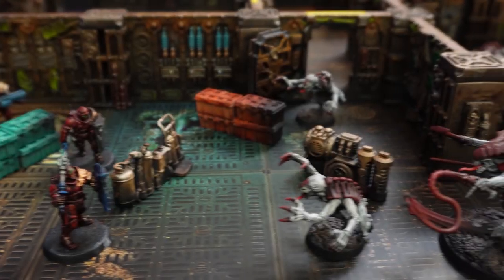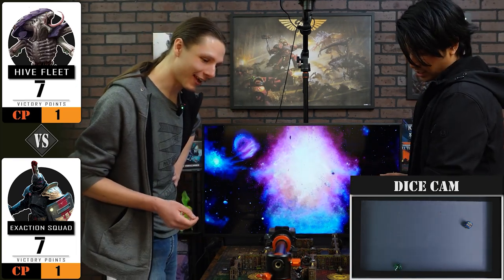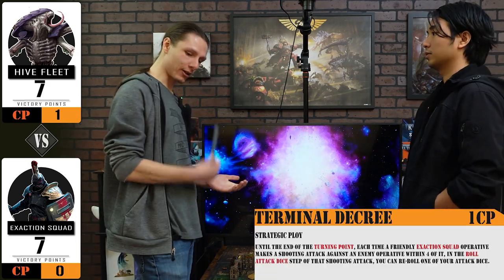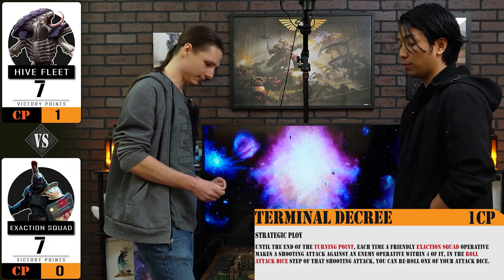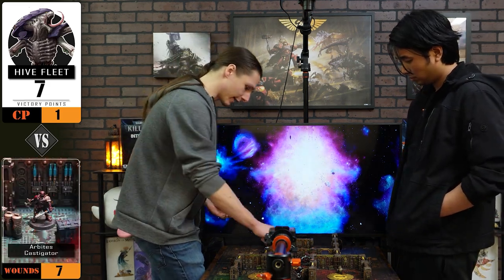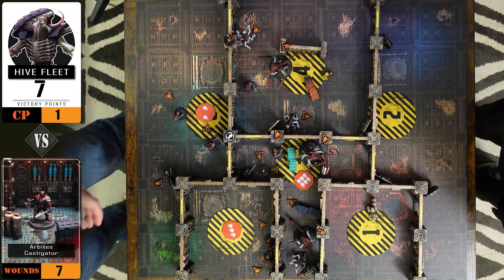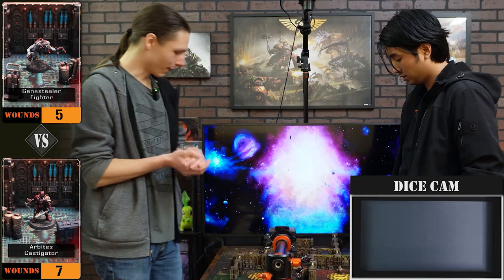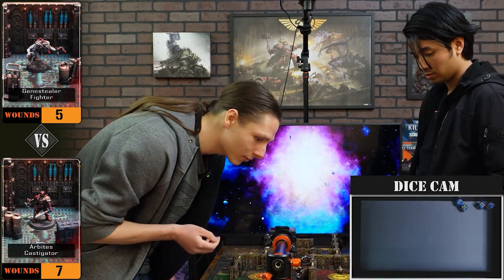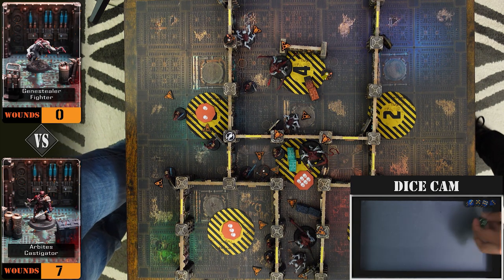Rolling for initiative — always important. Not as big as Turning Point 2. Six. Do you want to go first? I'm going to go first — going to strategic phase. We are going to use Terminal Decree and get rerolls within four inches. I'll pass. We are going to activate our Castigator — he moves up and lands within four inches of your Genestealer and we are going to unleash Combat Shotgun. Four dice hitting on threes with the reroll. All hits! Two saves — still a kill. Four-fours — yeah, that does it.